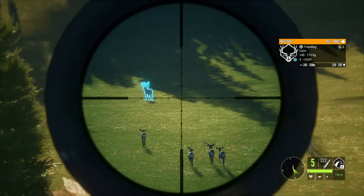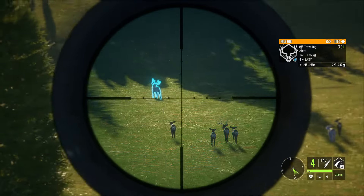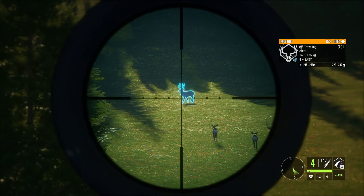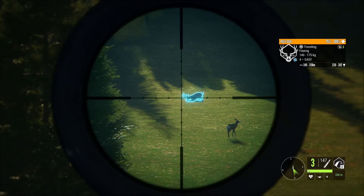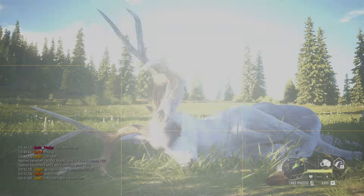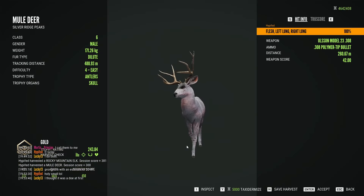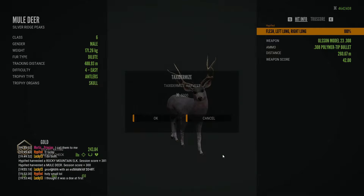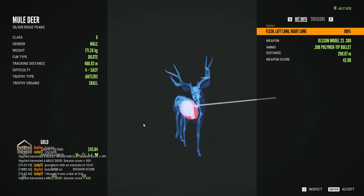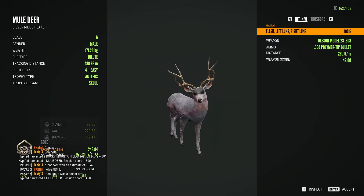Finally, I believe this is the last clip of the video, and this is a pretty nice gold dilute mule deer. Until I looked back at this when editing, I did not realize there was another dilute in the herd — I just can't really believe that. 243.84, pretty decent — really happy with that. Thank you guys for watching, and I'll see you in the next one.